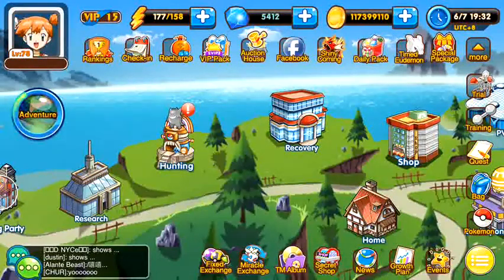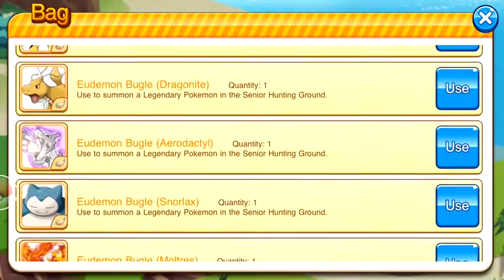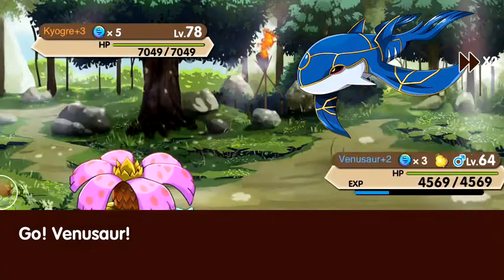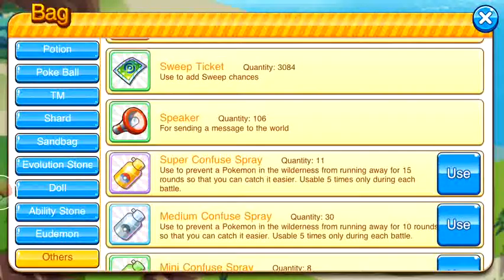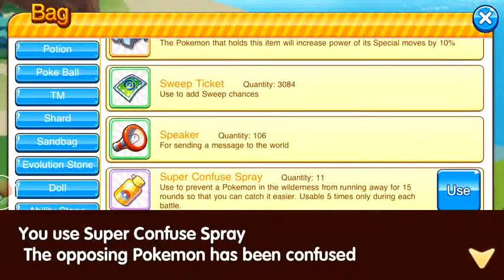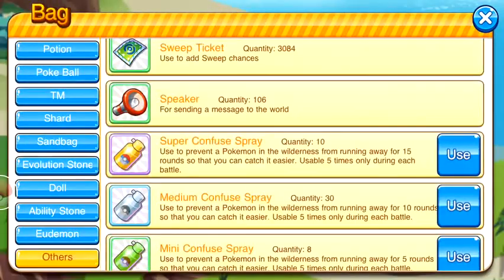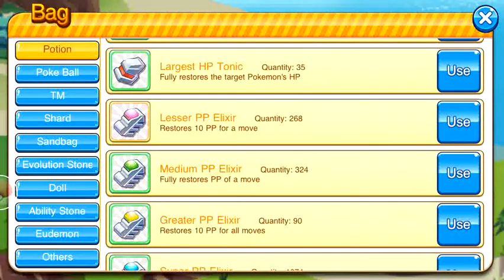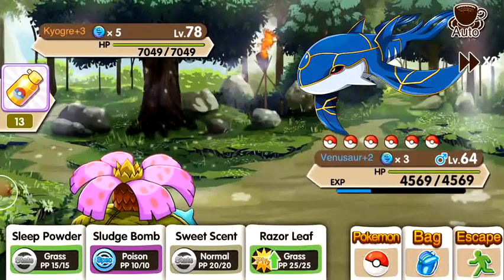In this video we are going to be catching Kyogre in the warden hunting. I have a lure to use so let's go ahead and summon him. Got my catching team ready to go. First things first, make sure you use a spray. Ouch, that actually really hurt — we're going to use a potion.